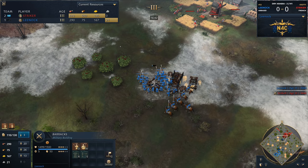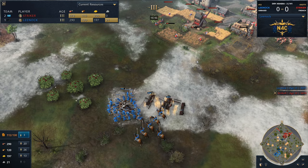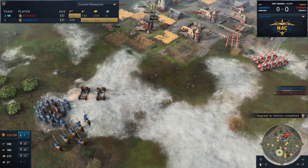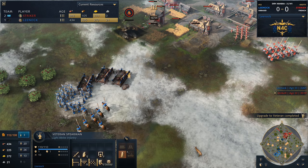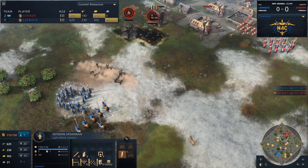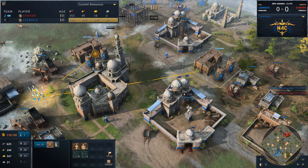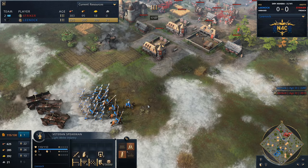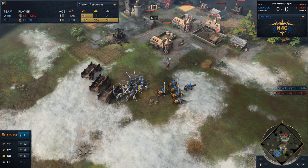He doesn't have the gold for it yet. But ideally he needs to be getting those hardened spearmen — and I think he could actually win this game right here. This is an incredibly strong death push. He's already got veteran spearmen coming in — if it says 'no other upgrades' it means he's researching it on a different building, the barracks close to his wood line. Now with the veteran spears, this is a tough hold for Striker. I think Lee Nock wins this — I don't think Striker can stop it. This is the power of the Abbasid timing right here.